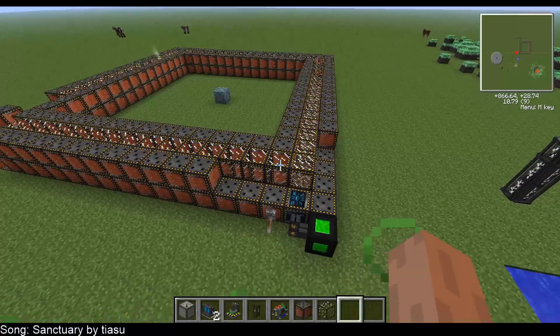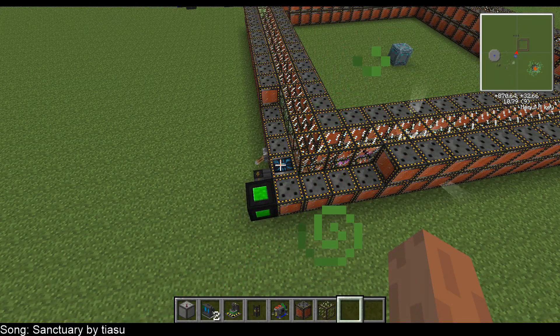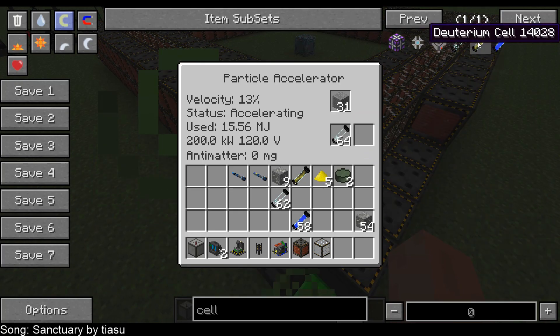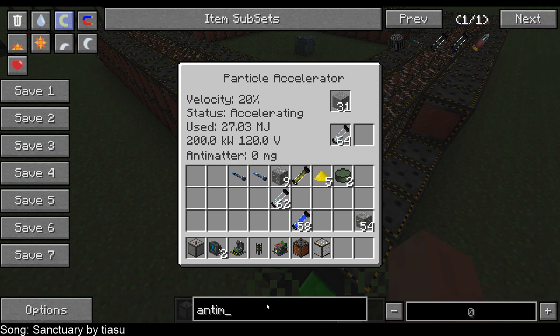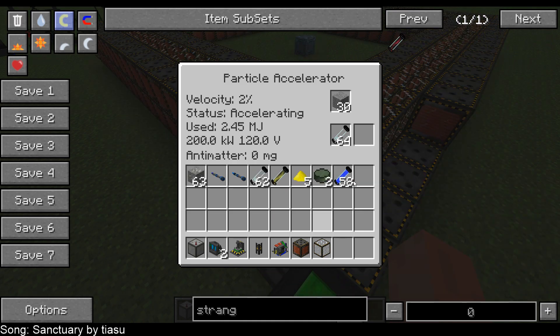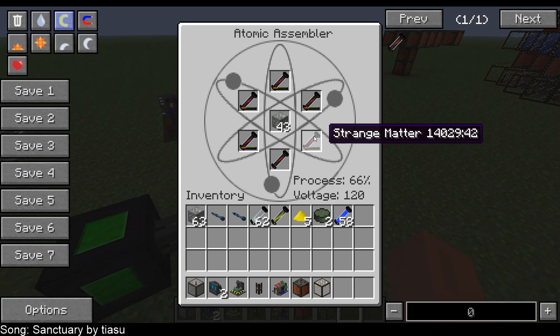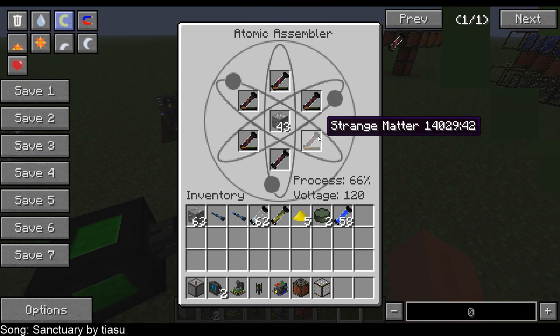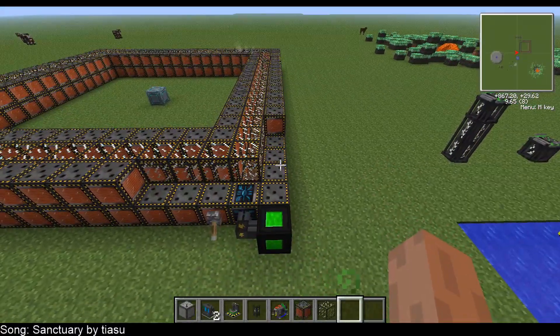With the current 1.5.2 version, the particle accelerator works in a very simplistic way. You build a tube out of magnetic blocks and glass, put a controller on one end, supply it items and power, and it'll produce antimatter. You can also produce strange matter — or dark matter in some versions. With the antimatter you could craft antimatter explosives or use it in the annihilation chamber to produce power. With strange matter you could make red matter explosives or put it into a crafting machine that would consume the strange matter rod over time to craft whatever item you were looking for.